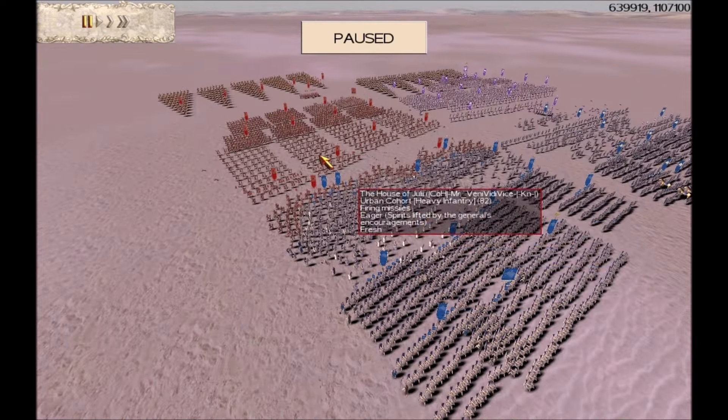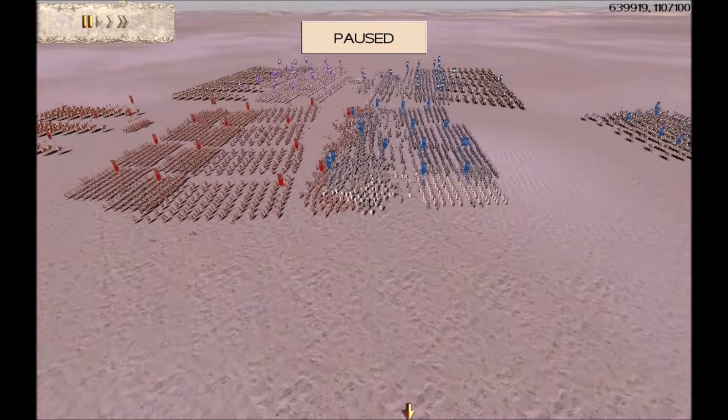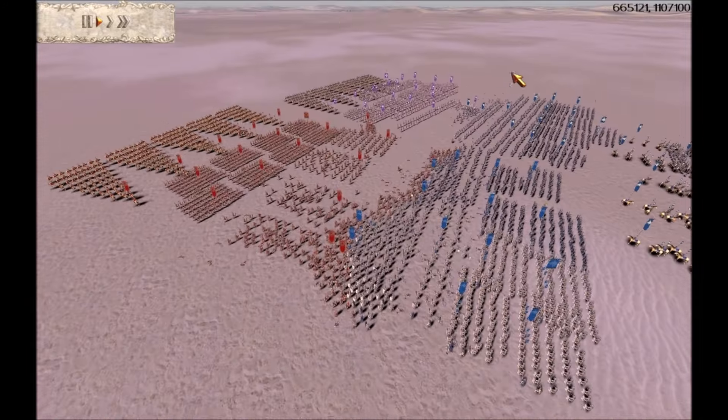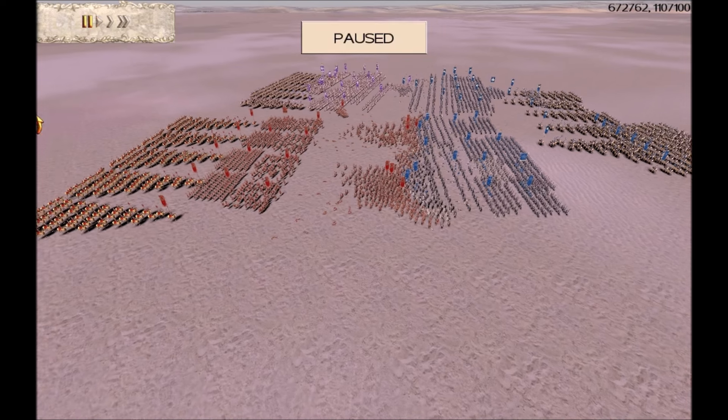I've put this unit in open order to soak up pilums — units in open order suffer less casualties from missiles. Meanwhile over here, ETH is facing Turkish who still has a unit in Testudo. It'll be interesting to see how ETH deals with that. Just looking at the general disposition of the enemy Julii army — he looks aggressive, like he's got his finger on the trigger of his cavalry. Just look at that rain of pilums coming down onto my units.